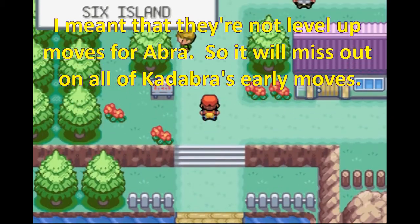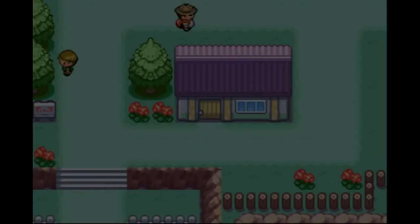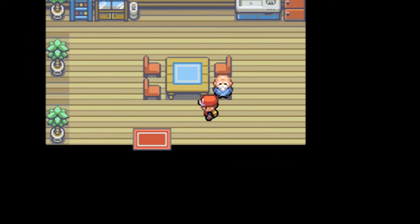They come a lot earlier than where we are, obviously. So we can't really go back to get the items. But here we are on Six Island. Nothing here that young people would like.